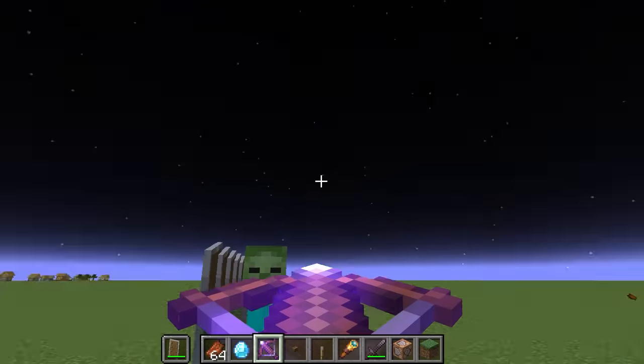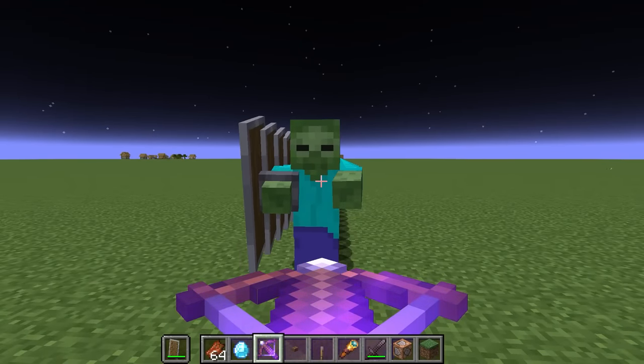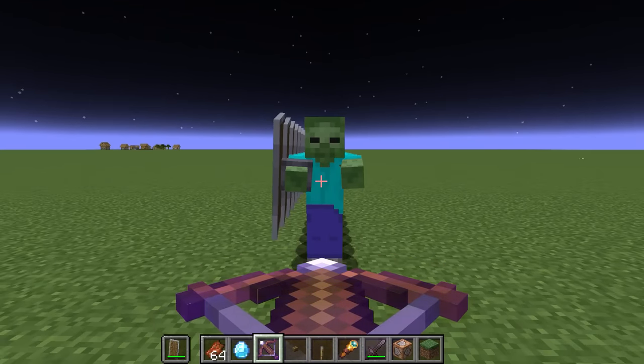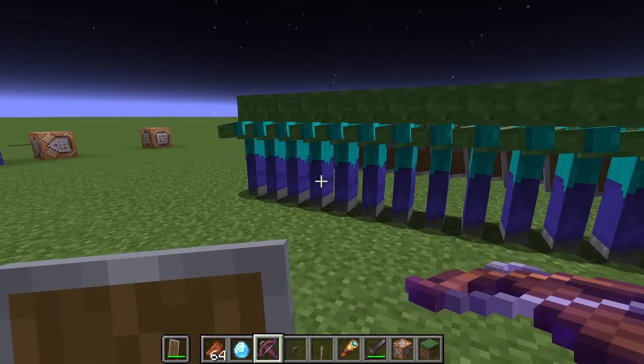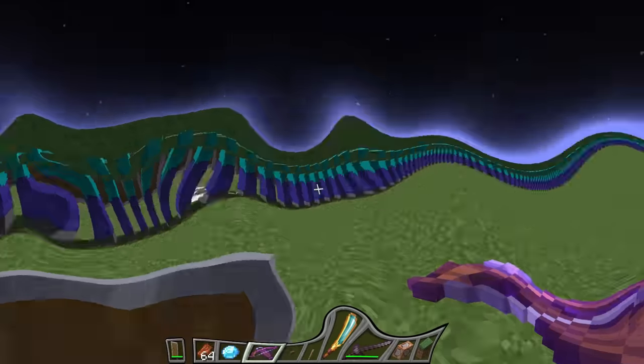How many shields can a normal crossbow penetrate? I made it so that each zombie decreases the arrow speed by 10% when it passes through, so it's more realistic. 3, 2, 1, bam. And it went through 1, 2, 3, 4, 5, 6, 7 — yeah, like 15 zombies. Pretty cool.